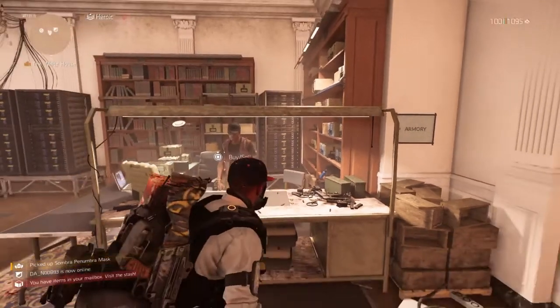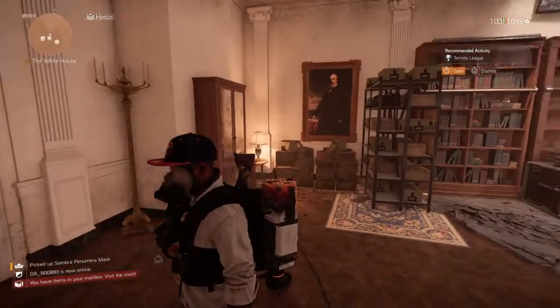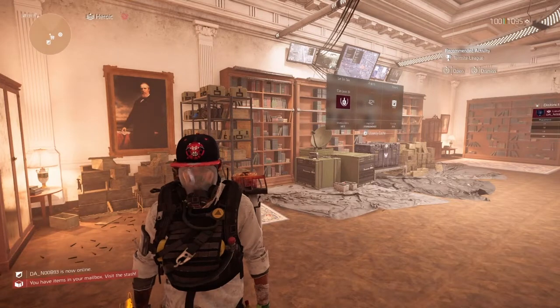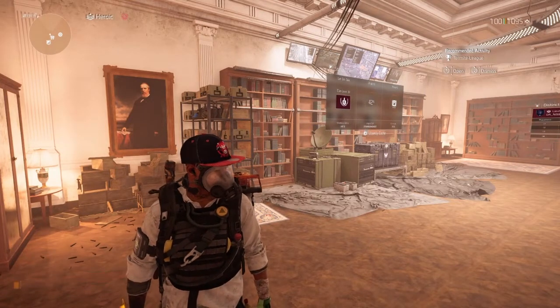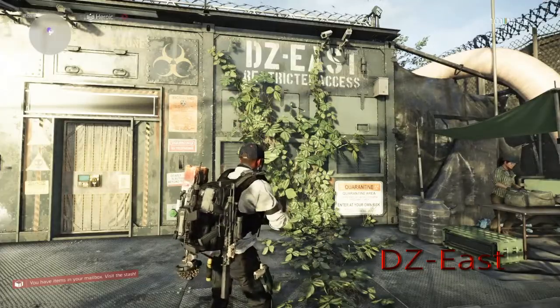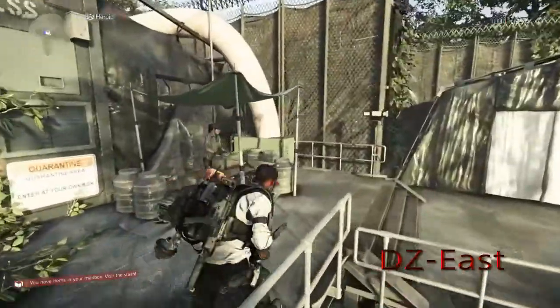That's going to be it for the White House, so now we're going to check out the DZ vendors. We've made it to our third location — Dark Zone East — so let's see what we've got on the list.